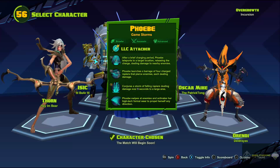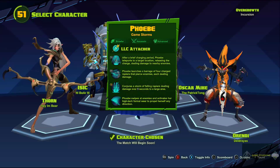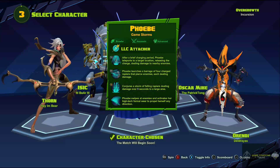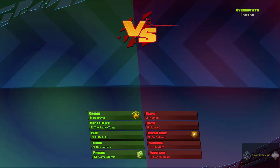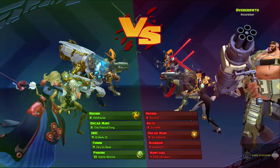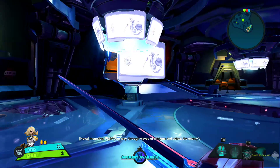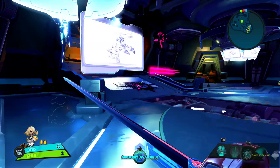Her LB is: after a brief charging period, Phoebe teleports to a target location, releasing the charge and dealing damage to nearby enemies. So it's just a short-distance teleport, which is going to play a huge factor. Her RB is shooting swords out, and she has an LT which is a little dash for when an enemy gets a little out of range.